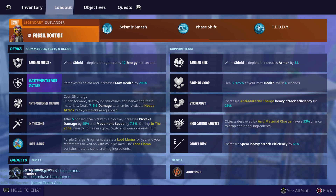This is probably my favorite loadout because it's the first loadout I have and it's the best loadout to just get materials. You've got Fossil Southey as your commander and Blast from the Past as your team perk. The things that activate Blast from the Past are Saurian Hide, 33 armor, and Saurian Vigor.